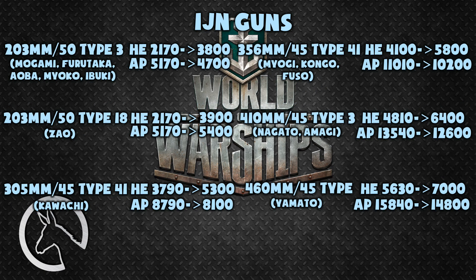The 155 millimeter guns on the Mogami have had their HE ammunition buffed by 1630 damage and AP was nerfed by 370 damage down to 3300. The 203 millimeter gun on the Mogami, Furutaka, Aoba, Miyoko, and Ibuki had HE maximum damage increased from 2170 to 3800 — an increase of 1630 points — and AP damage was cut by 470 points down to 4700. The 203 millimeter guns on the Zao had the same basic maximum damage stats increased to 3900 and 5400, making her one of the only ships to receive an increase in AP maximum damage. Using AP ammunition has become completely redundant on these ships — it's all about HE, because penetration has been lowered, making HE just outright more useful.